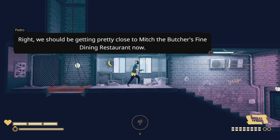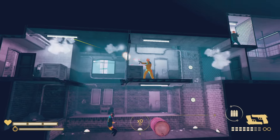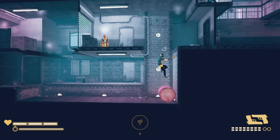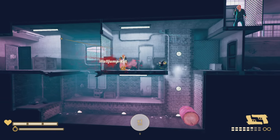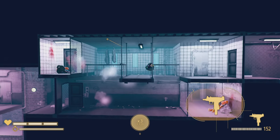Alright, so this is level 4 of Old Town. I had to do this one-on-one combo to get the S rank, but this first guy I waited till I got to the other side to kill him so that I could keep my combo for these next two a little easier.